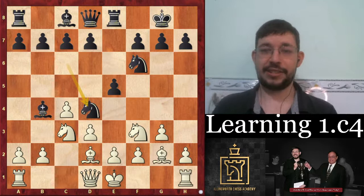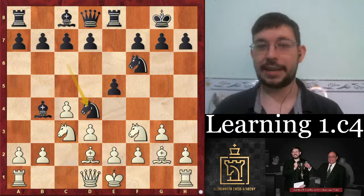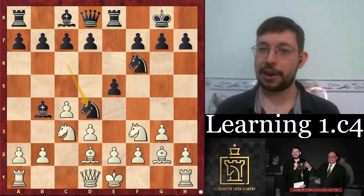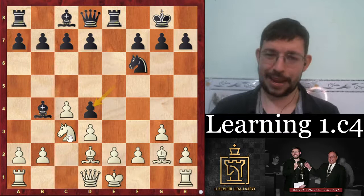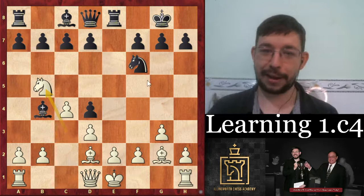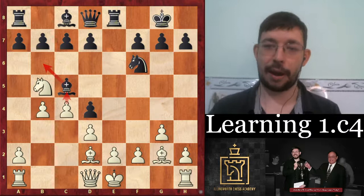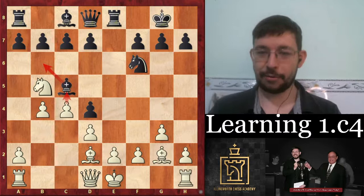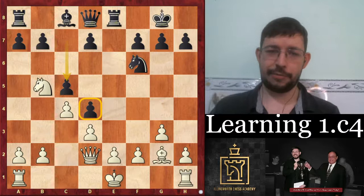So we had knight takes d4 and white gets the doubled pawns. That d4 is a really big weakness. If black plays bishop c5 to try to defend both the bishop and the pawn, you just go b4 and this bishop could even get a Noah's Ark Trap. After bishop d2, after the move c5 desperately trying to defend that pawn, the problem is that there's now a big weakened square. Can you see what square has been weakened by pawn to c5?